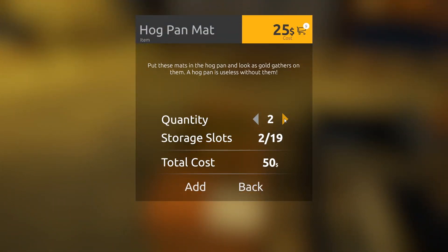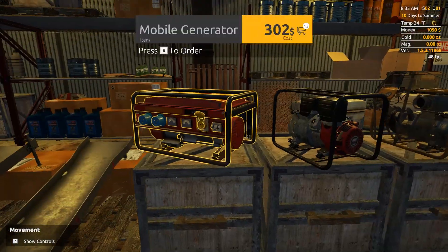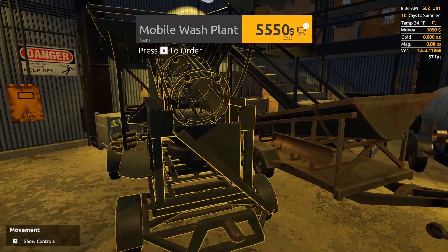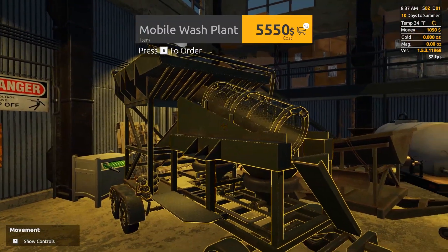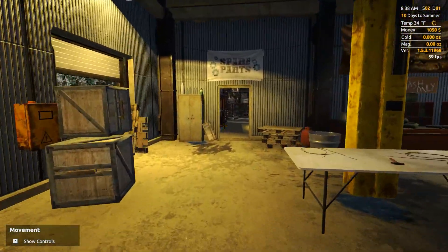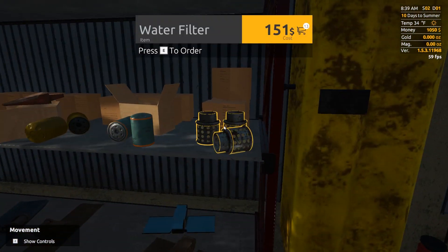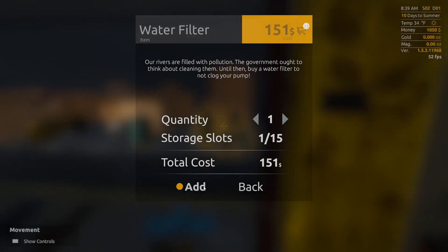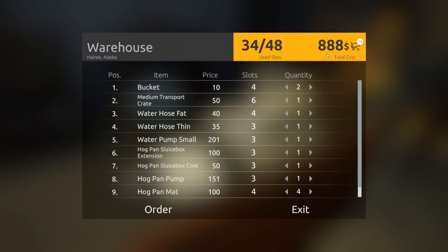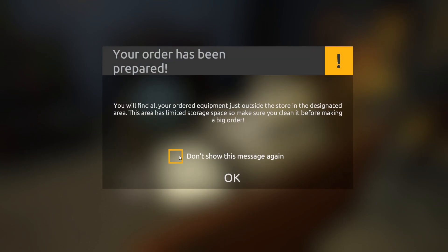Don't forget your mats — done that a couple times. I believe that's all we need to get going. We'll come back and get a generator and everything else later on. This will be our next big upgrade right here — a mobile wash plant. But we'll get there. Oh, almost forgot — need to come back here and get a water filter to keep that pump running nice. Go ahead and check out: 888 dollars.